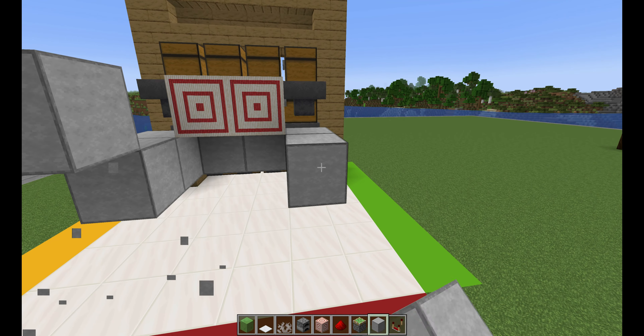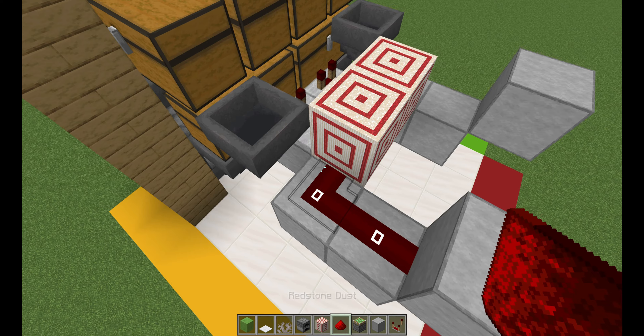But at this point you could really decorate this to your own style. Now, back to the back end, you're going to add a target block right in front of each comparator.